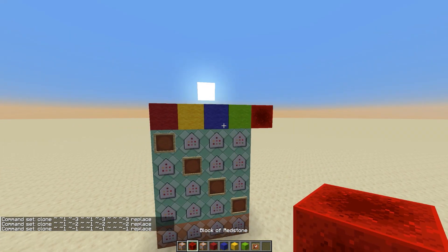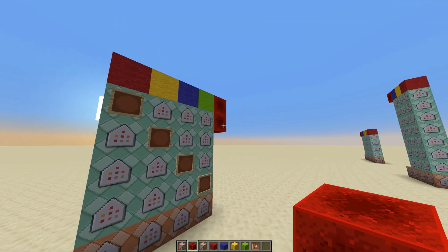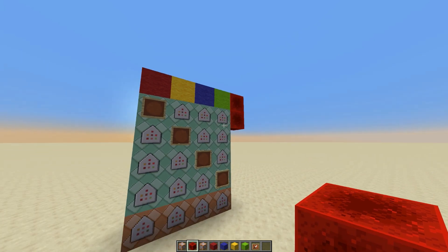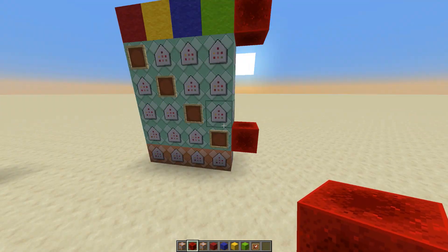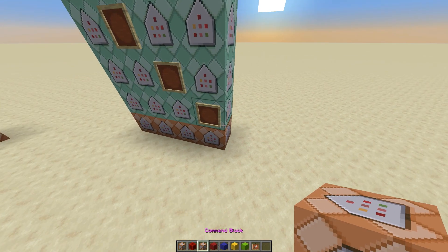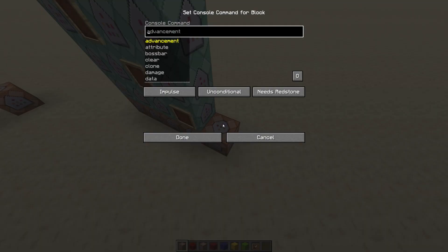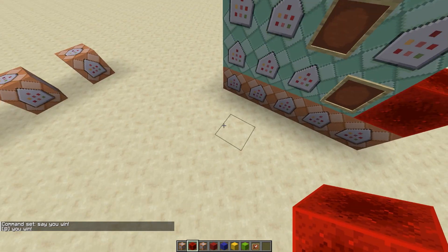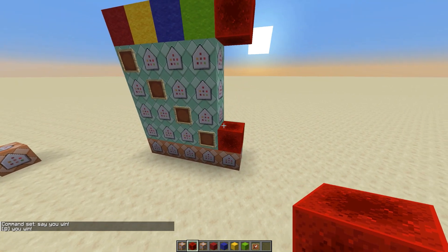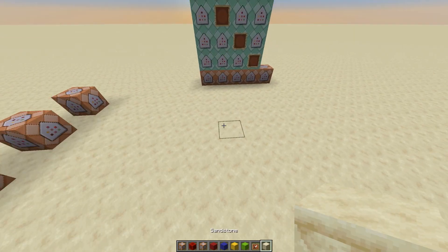Now I can simulate the buttons being pressed. Starting on red — that worked, the redstone block moved down. Next one — moved down again. Next, and next. The setup works. Now set a command block at the end — this is what we want the final result to be. In this case we'll do 'say you win.' When you go through the correct sequence, it'll say you win.